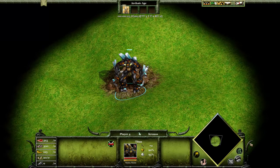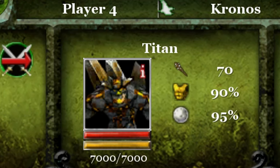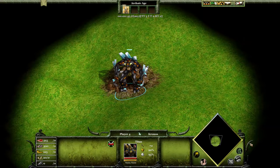The Titan is a myth unit that has 7,000 life points with 90% hack and pierce armor and 95% crush armor. It has a base attack of 70 hack and crush, which means it's good against units and extremely good against buildings. The Titan does actually benefit from some upgrades, but these upgrades are limited to certain gods and civilizations.